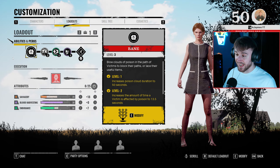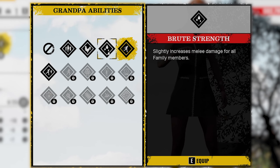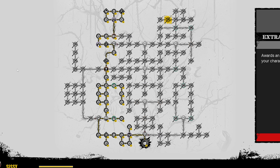Just in case you wanted to copy the same build as me, I am using Don't Have All Day as my grandpa perk, or you can use Brute Strength. My attributes are 1807. And here is my skill tree. Please feel free to pause the video if you wish to copy my build.